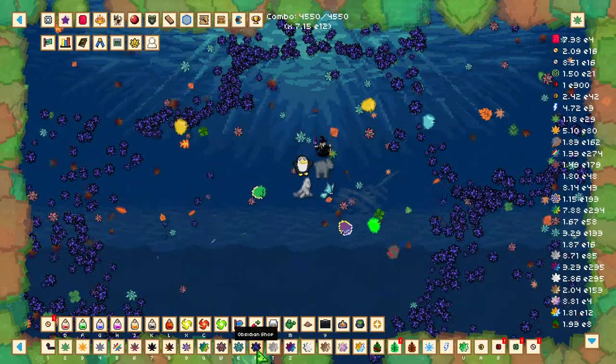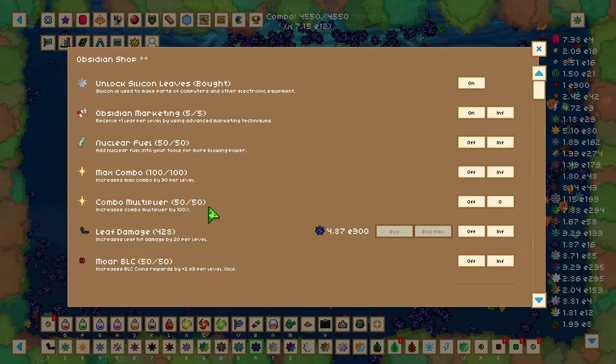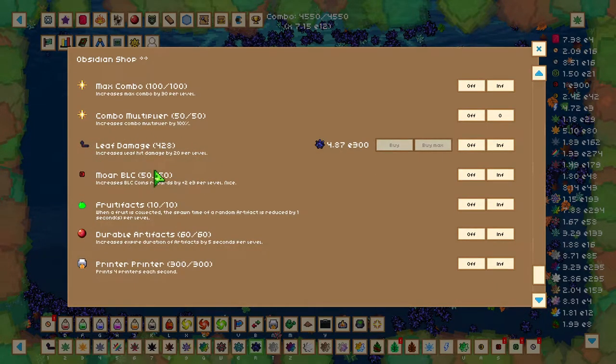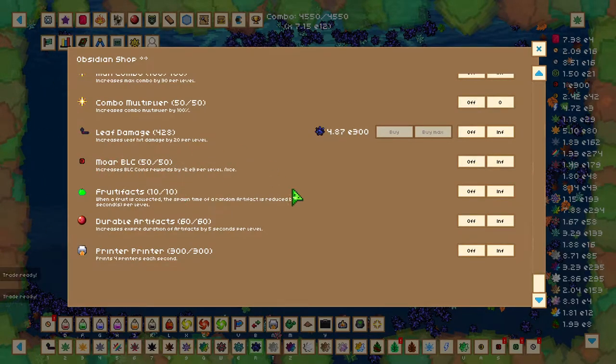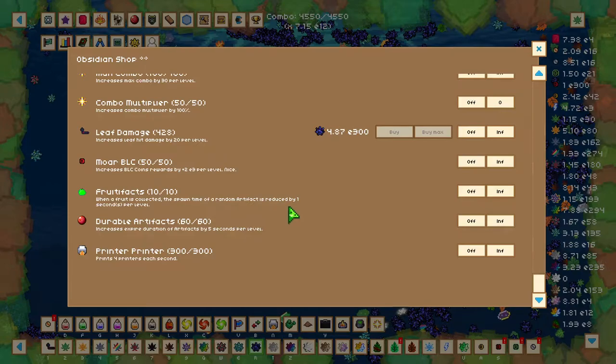After that, go into the Obsidian Shop and have a look at the upgrades. We've got the typical Obsidian Marketing and Nuclear Fuel. We've also got a combo upgrade that increases max combo by 30 per level, and a combo multiplier upgrade that increases combo multiplier by 100% per level. We also have Leaf Damage, which increases leaf hit damage by 20 per level, and more BLC by 2e3 per level. There's a new upgrade called Fruit Effects, which decreases the spore time of artifacts by 1 second per level when collecting a fruit. And Durable Artifacts, which increases artifact expiration time by 5 seconds per level.